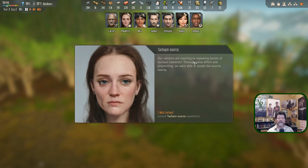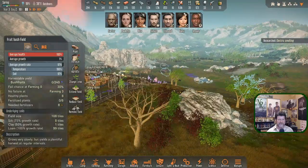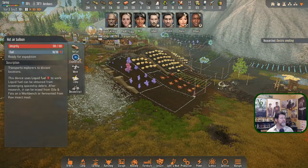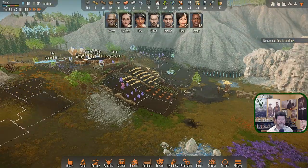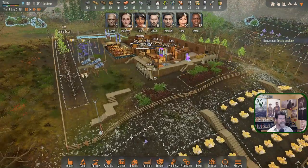Tachyon source — that has to do with the alien language. Our sensors are reacting to repeating bursts of tachyon radiation. Through some effort in pinpointing, we're able to locate the source nearby. I'm not willing to send anybody out in a balloon at this point because I don't know when our next attack is going to be. No sense of a deadline — just six hours away. That will be one of our first missions after this next attack.